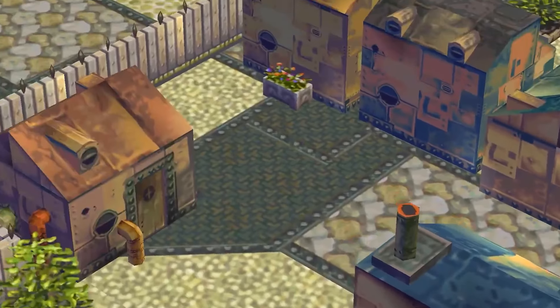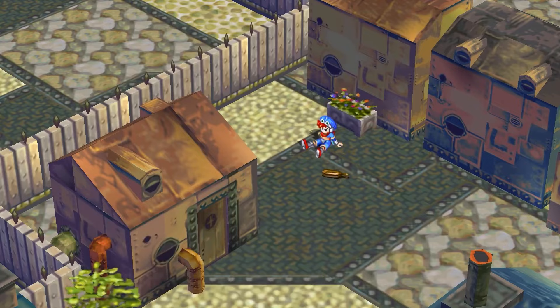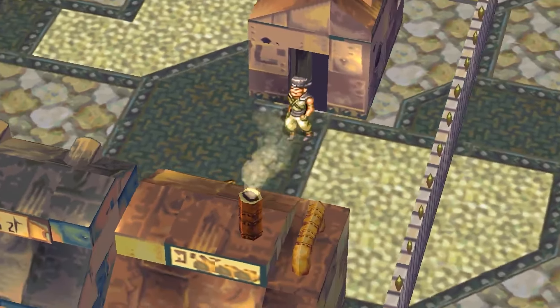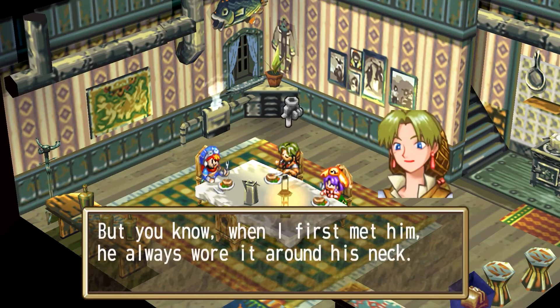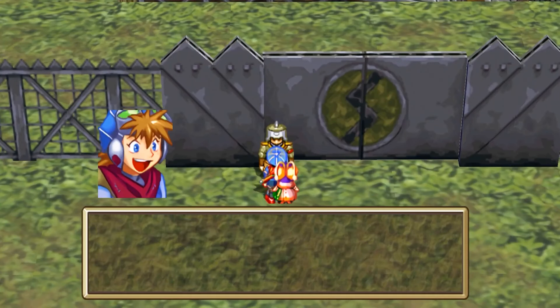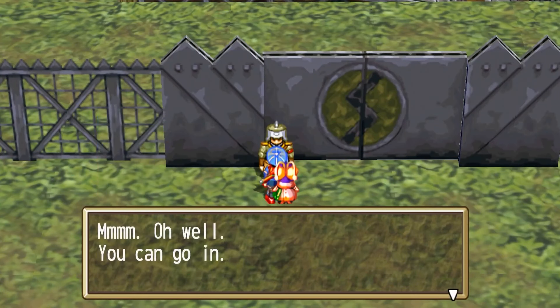Grandia 1, which was originally released on the Sega Saturn and then later on the PlayStation 1, begins with Justin, a spirited and ambitious adventurer living in the port town of Parm. He dreams of becoming an adventurer like his father, who vanished years ago on an adventure, and his mother is worried that he will try to follow in her late husband's footsteps. Justin's curiosity for adventure is fueled by his certainty that there's more to the world out there than what's already been discovered.